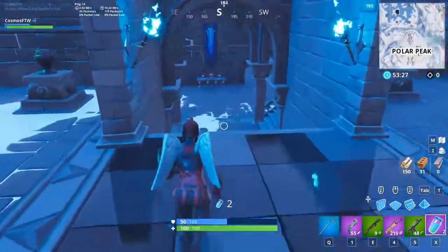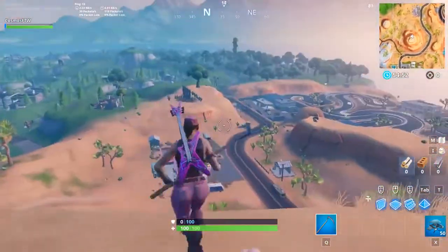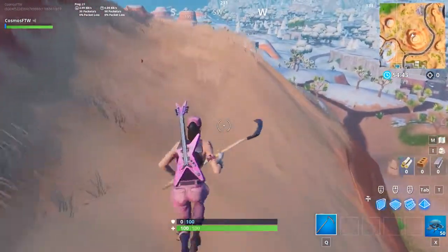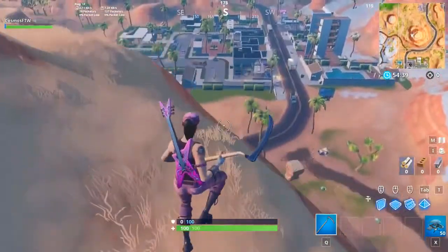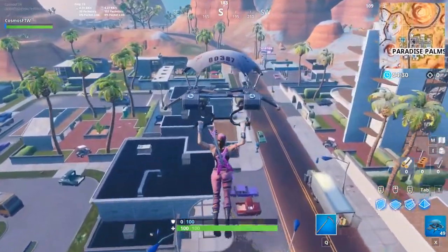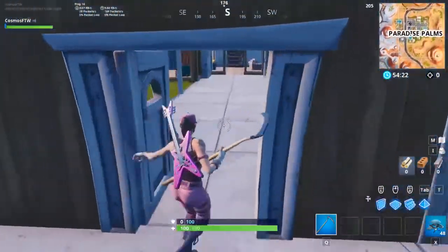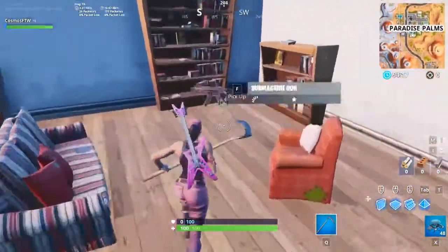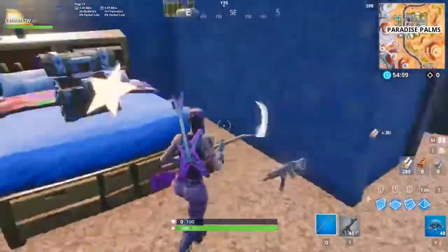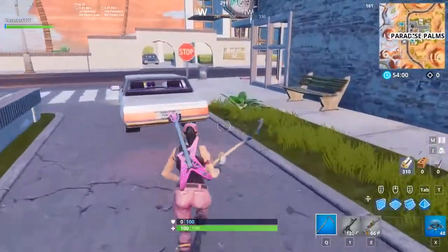The Rose Team Leader and the Six String is next on our list. The Six String is the Power Cord back bling — I literally bought the Power Cord just for this back bling. The Rose Team Leader is the exclusive skin you get as a Fortnite founder if you have Save the World. It's a pretty underrated skin, and it combos really well with the Six String. When the Rose Team Leader first came out I immediately knew the Six String would go perfectly with it, and it does look absolutely amazing. That's our number 7 spot.